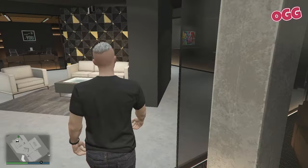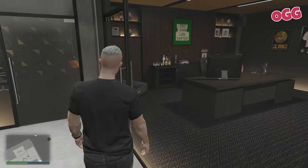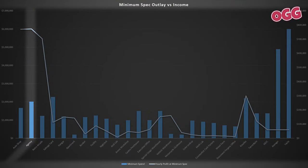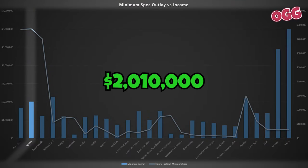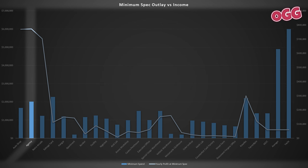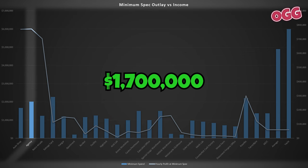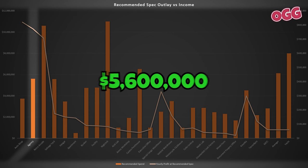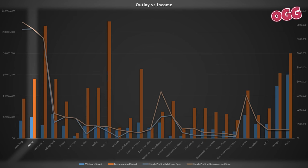If you can spring for some upgrades like the gun locker and recon officer, you'll be significantly better off time-wise too. Looking at the charts, the minimum investment is $2,010,000, which will allow us to generate roughly $771,000 per hour. There's also the first run through, which pays $1.7 million and takes about 5 hours. If we step up to the recommended setup at $5.6 million, the increased spend doesn't really result in any extra income, so it's handy but not absolutely necessary to start with.